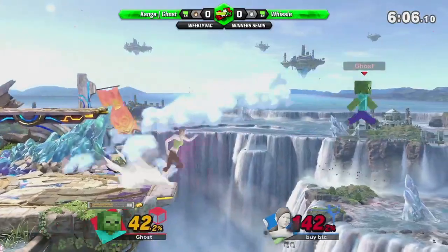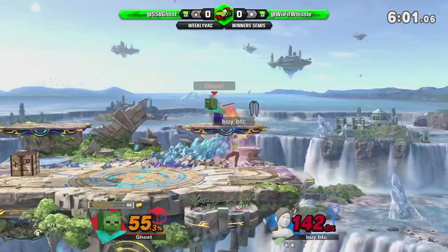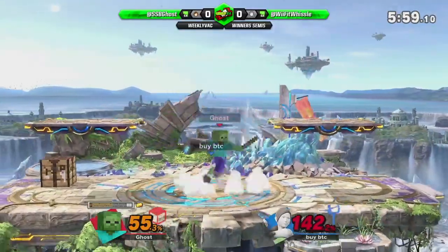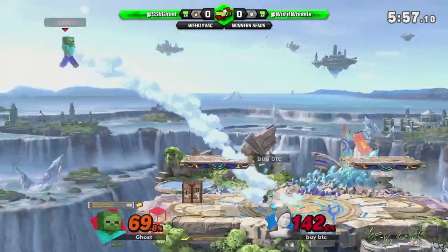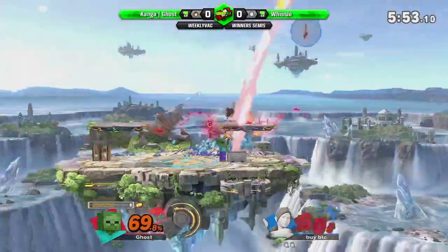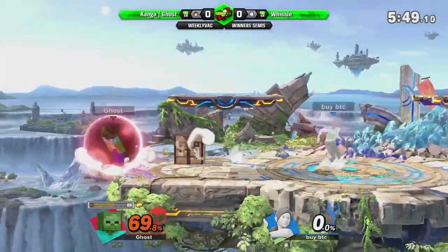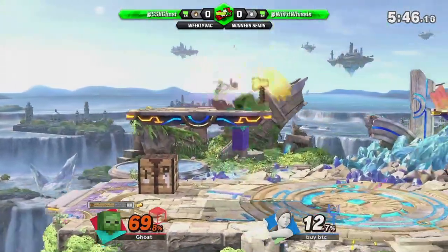I just can't believe we actually got the villager bowling ball as a forward smash and a down air — and the fact you can act out of it too, he just jumps off. So many setups — like the cart into up smash. Hang on a minute. What on earth is this character?